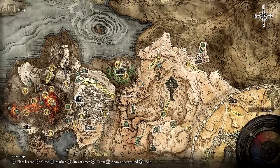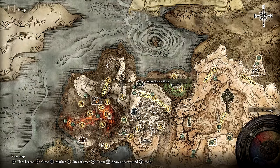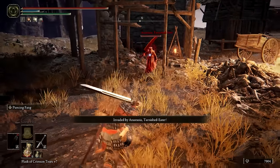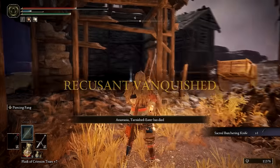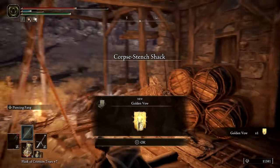Next, we'll make our way west towards Mount Gelmir. After discovering the Bridge of Iniquity Site of Grace, keep going in the same direction until reaching the Corpse Stent Shack. Anastasia Tarnished Eater will invade at this location, and this is the second time we're seeing her. When defeated, she will drop the Sacred Butcher Knife. Inside the shack, you'll also find Golden Vow, one of the best buff incantations for melee builds.